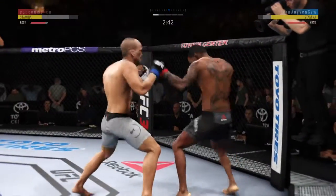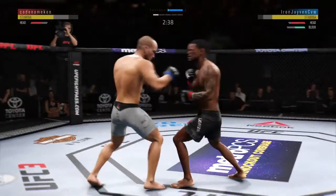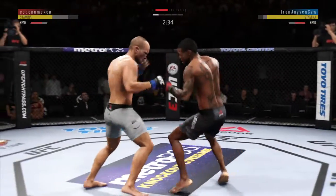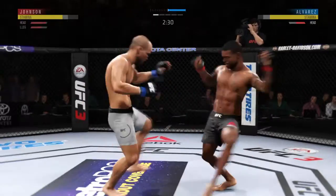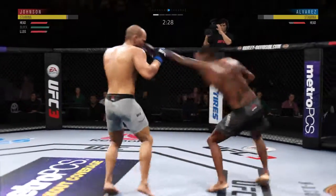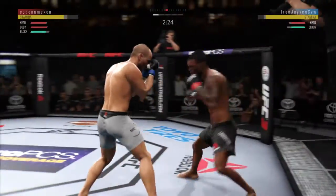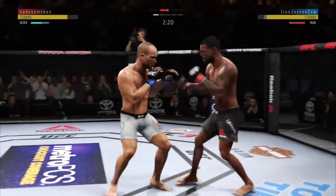Alvarez gets absolutely pelted by that head kick. Both guys really throwing with authority. Alvarez gets caught with that punch — he's got to figure out a way to get that guard higher, Joe. How about that shin? Very good job of timing these punches. He lands another strike to the body. He's really starting to connect on a lot of these strikes to the midsection.